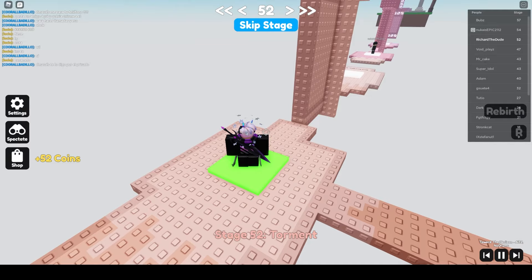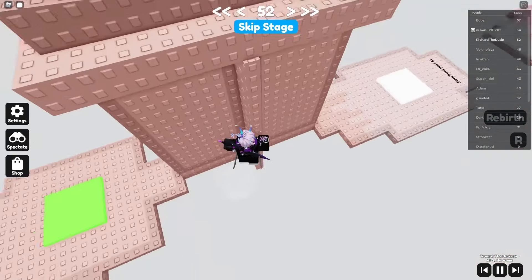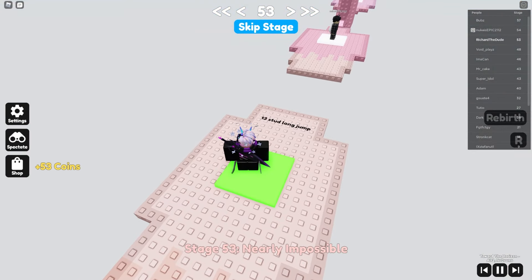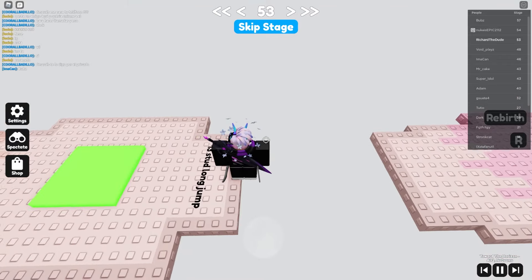We did it! This one has a shift lock bug — easy enough. For this one, just use 240 fps if you can, it makes it a lot easier. Just stand like this.